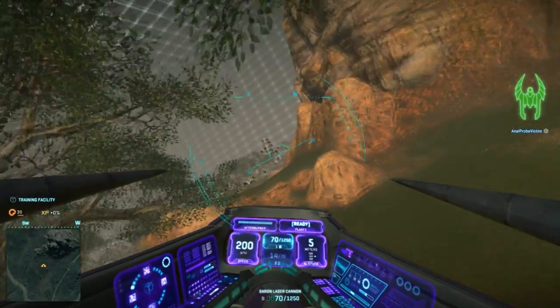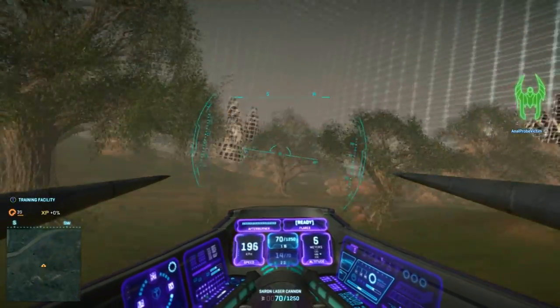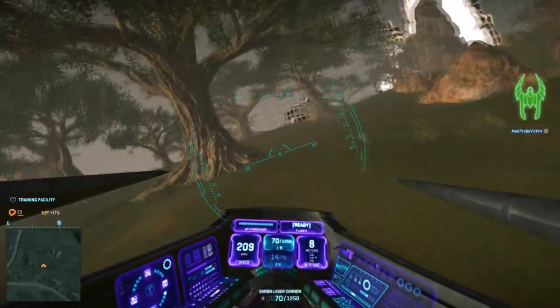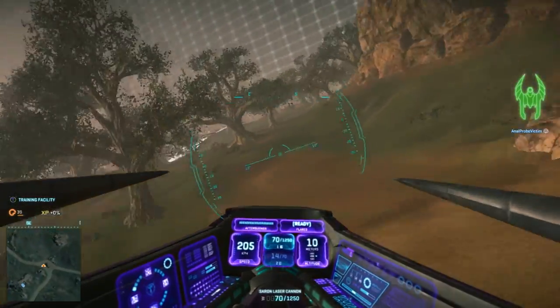Tip 1: Fly in first person. While third person helps you get your bearings, there aren't really any bearings to get when two-thirds of your screen are going to be occupied by ground. First person feels more natural when maneuvering between tight spaces, so it's a good choice when flying low. Third person is obviously still good for flying high, though.